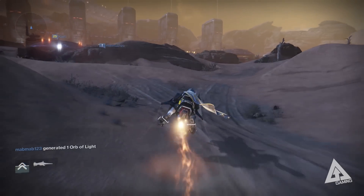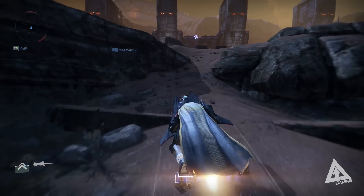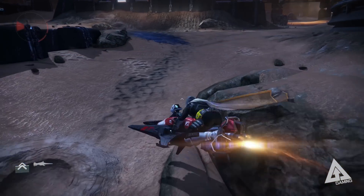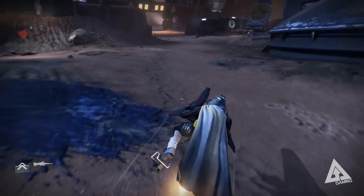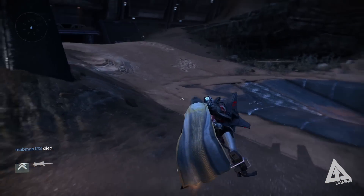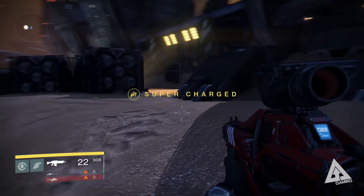When you get here, take your sparrow and drive to the top right-hand corner - this is where we're going to start our run. Do bear in mind that this is a level 15 semi-high-level area with Cabal who hit hard, so be careful. Ideally when you're doing a farming run you'll be running straight past your enemies, but do still be careful.